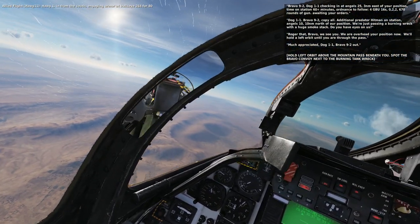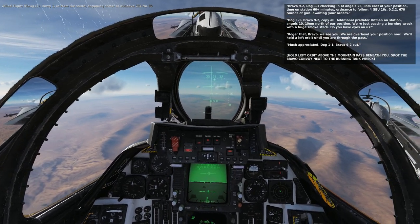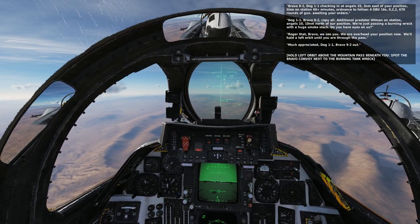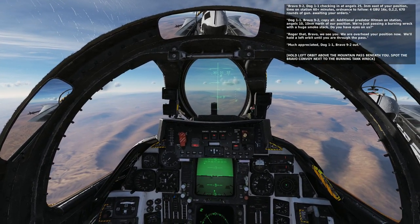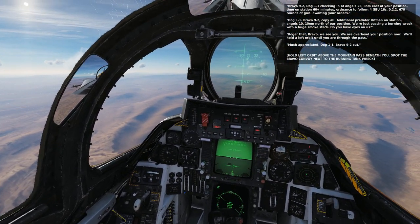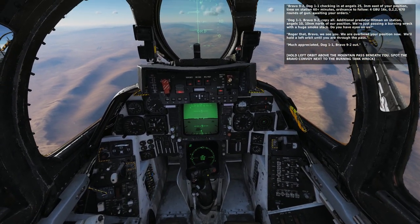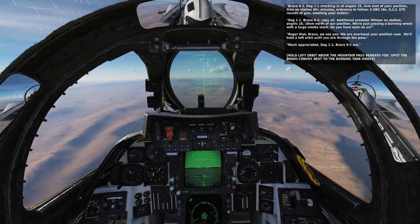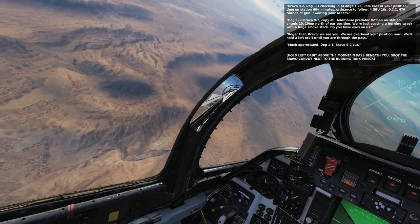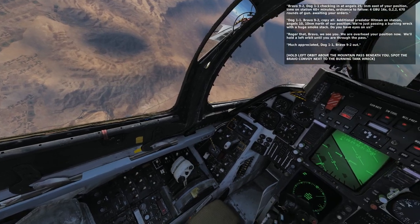Bravo 9-2, Dog 1-1 checking in at Angels 25, three nautical miles east of your position. Time on station one plus zero zero. Ordnance: four by GBU-16s, 022, gun 670 rounds. Call us in when needed. Dog 1-1, Hitman on station at Angels 10, 10 nautical miles north of your position. We're passing a burning wreck with a huge smokestack — do you have eyes on us? Yes, we see you, we are overhead your position now. We'll hold the left orbit until you're through the pass.